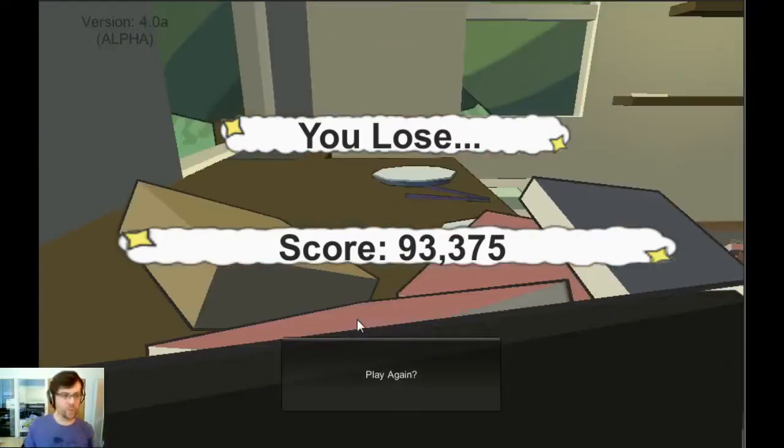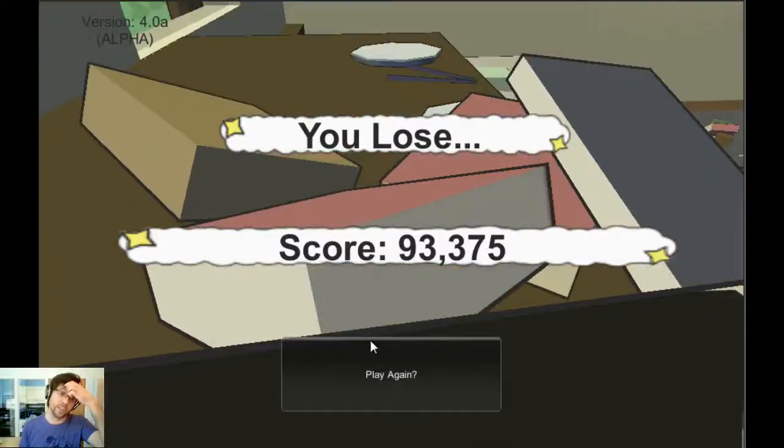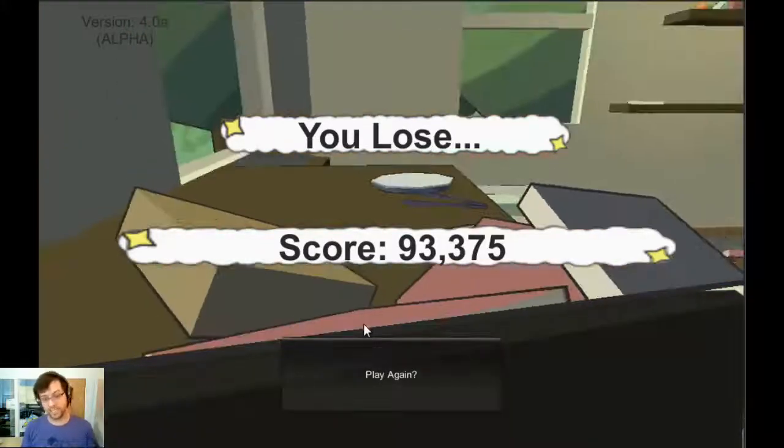This game is by Chris Chung. If you want to play this game yourself, you absolutely can — just go right beneath the video screen window and you'll see the Cat Lateral Damage logo, it should be next to the Drink from the Firehose logo. Click on the logo, that'll bring you right to the Cat Lateral Damage website where you can just play the game. All you have to do is allow Unity to run in your browser and then just go crazy.